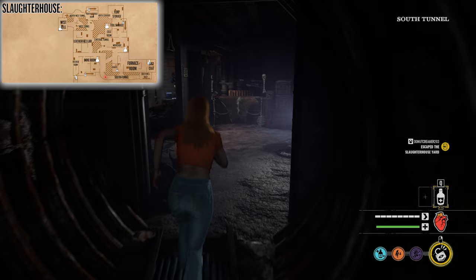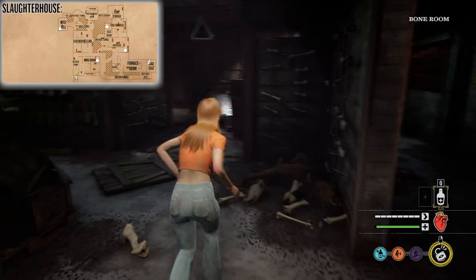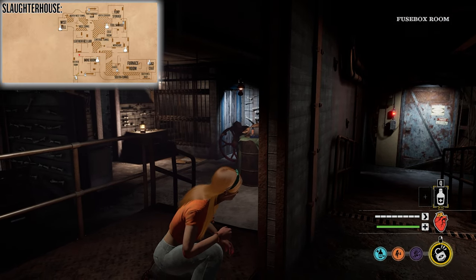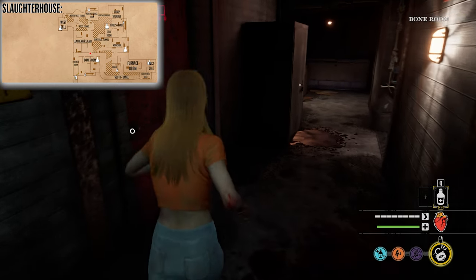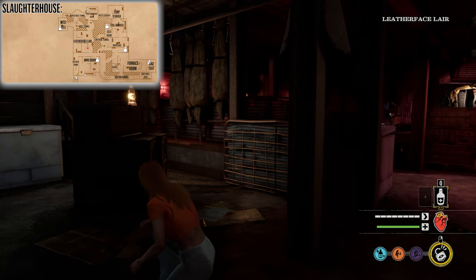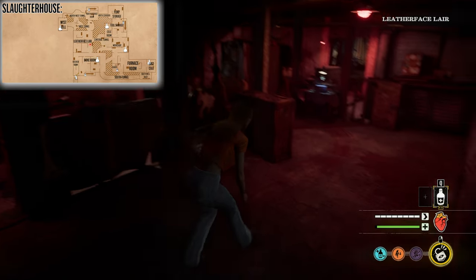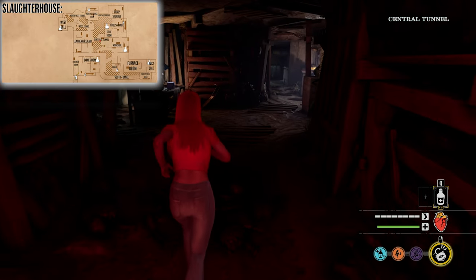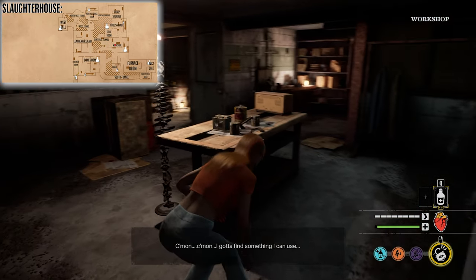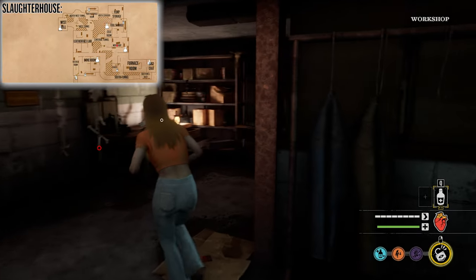Continuing straight down the South Tunnel will bring you into the Bone Room. The Bone Room has some divided sections, but here you can find a door to escape the basement. You'll also find the Fuse Box Tunnel escape right next to the Bone Room in the Fuse Box Room. Heading upwards on the map from the Bone and Fuse Box Rooms you'll find yourself in the Leatherface Lair. This room connects to a few other important parts of the map — heading right takes you to the Central Tunnel, and if you veer right from there you'll end up in the Workshop, just above the Furnace Room.